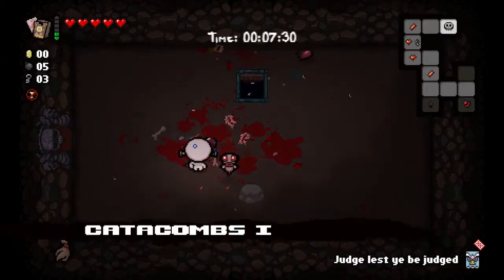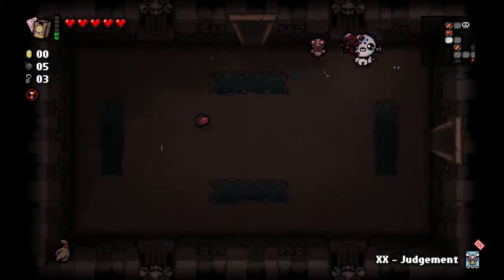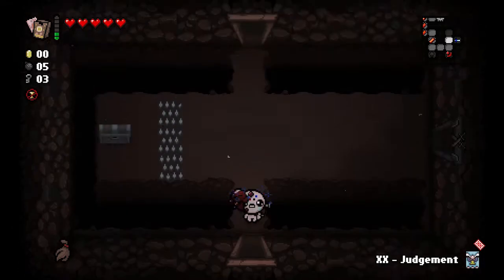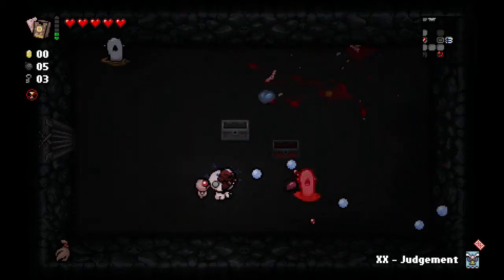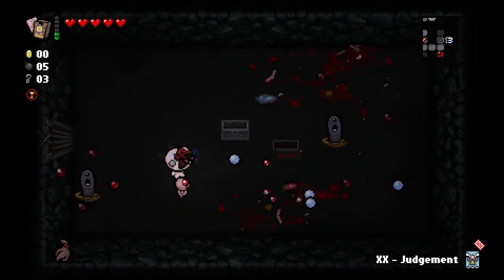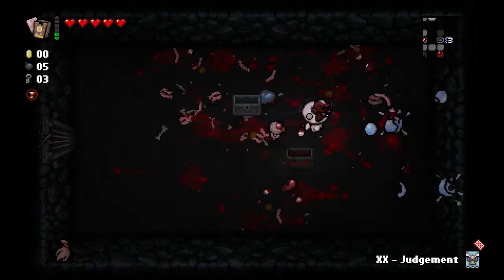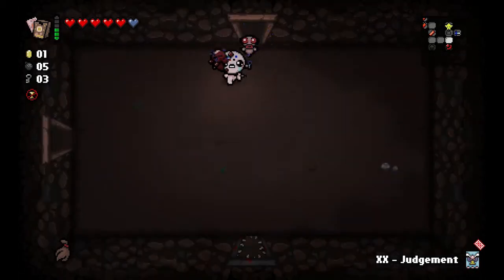We managed to do that without taking any hits and we got a nice damage and range up. But I did not get a deal with the devil, which isn't really a surprise because we got one last floor. Third floor you very rarely get one. I was thinking there were two special rooms there and one must have been a library, but no. We'll do this - it's got a red chest. Spirit heart is nice - get that up before we leave the floor again. This is the chance for a deal with the devil on the next floor.